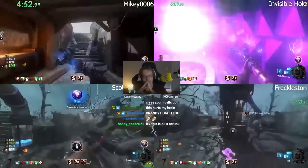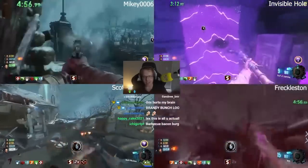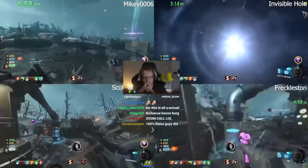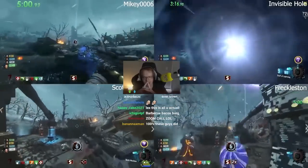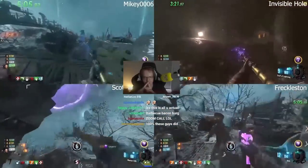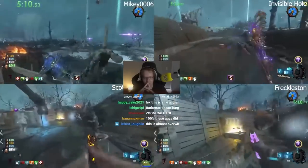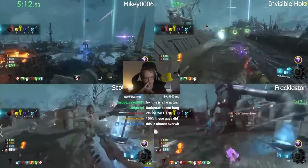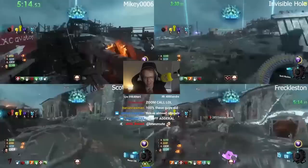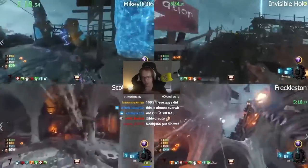Holy shit. Now they're on Gen 6 with Freckleston. Scotty's with him now to help him out — that's a really smart play. Mikey's doing Ice Staff upgrade, Invisible Hole's doing Lightning Staff upgrade. Once they get Gen 6 here, they get Fire Staff part built. Wind Staff just needs Gen 6 robot. This is disgusting.